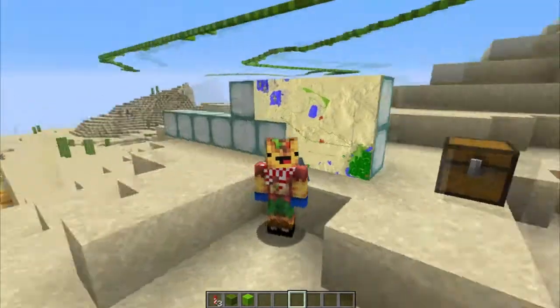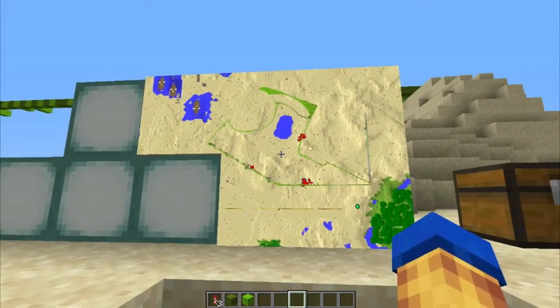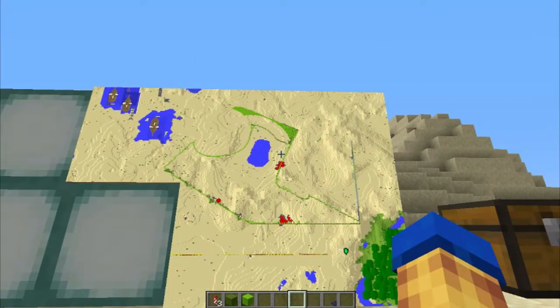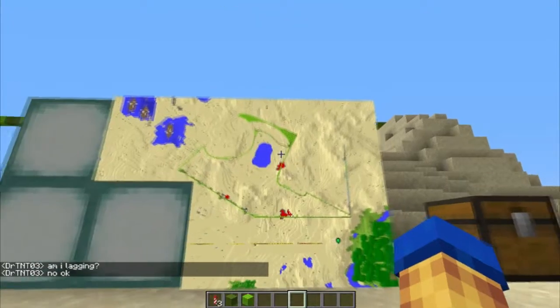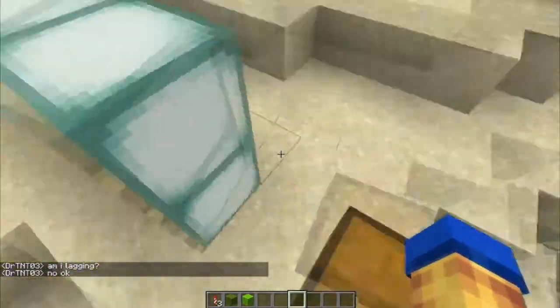Each episode I'm going to start with a little bit of a speed build of this pixel art. As you can see I've already started it — here it is on the map. I'm not going to tell you guys what it is but I'll give you a hint: it is from a video game. We're going to do a little bit each episode, and we also have Dr. TNT on the server who is really good at commands.